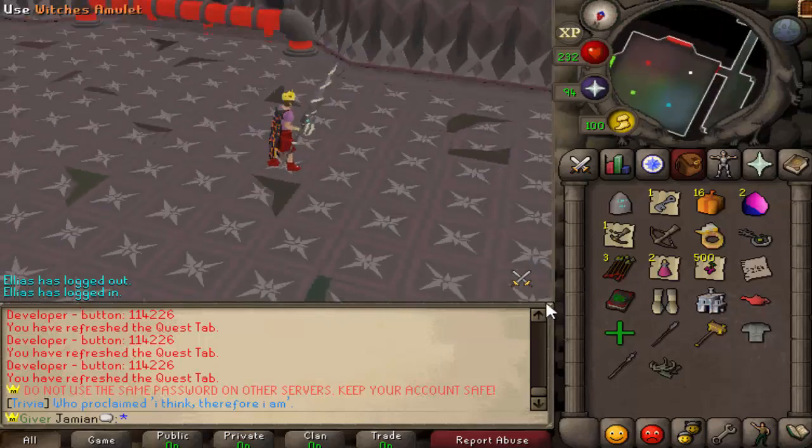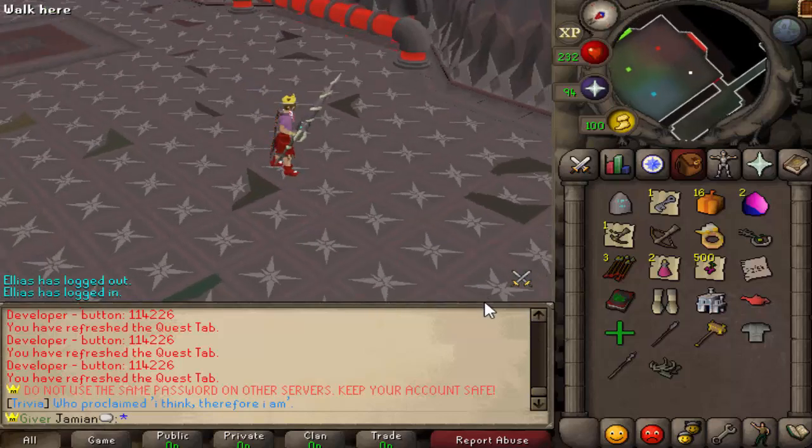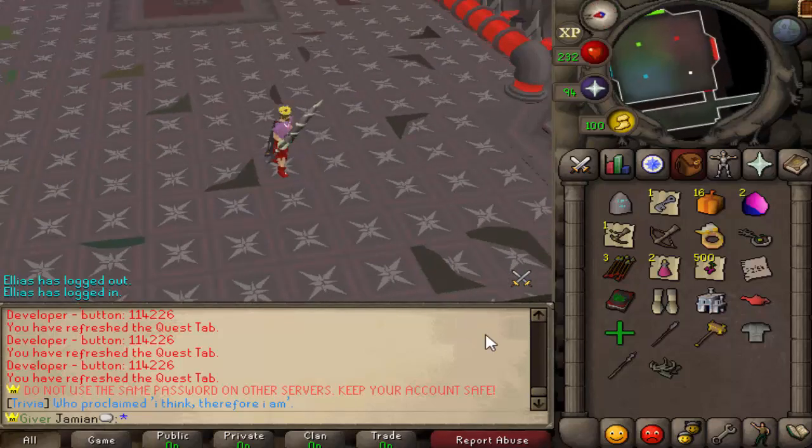Like, if you have a Dragon Hunter Lance and you want it to be golden — we could have a golden dye that makes certain weapons golden, a black dye that makes certain weapons black, and so on.